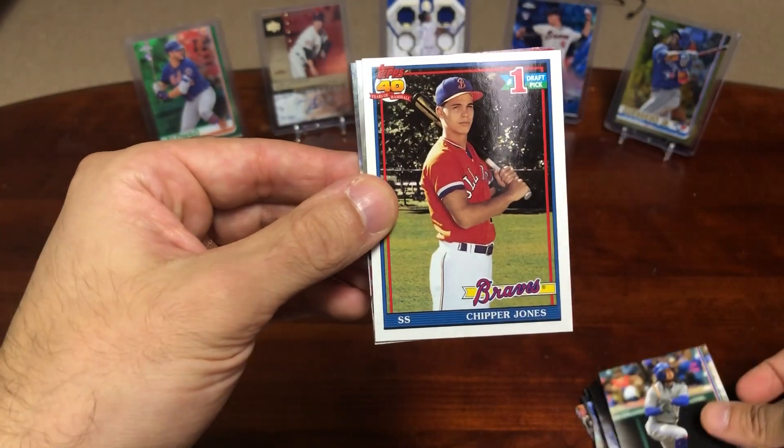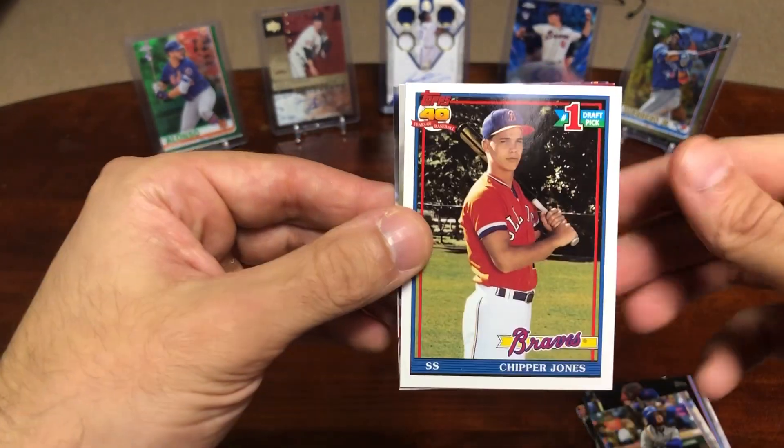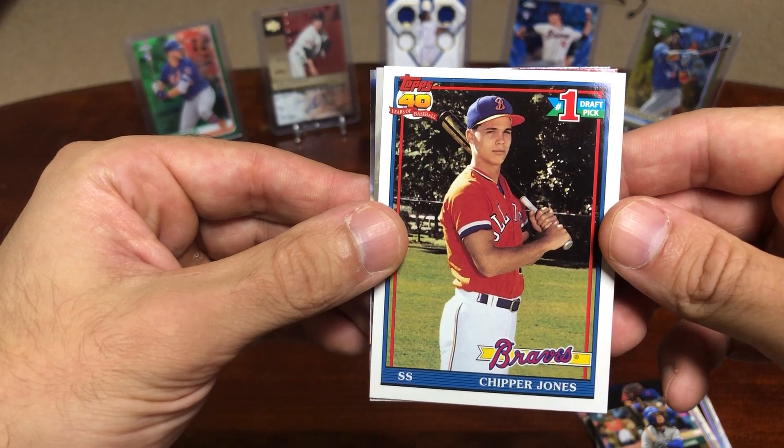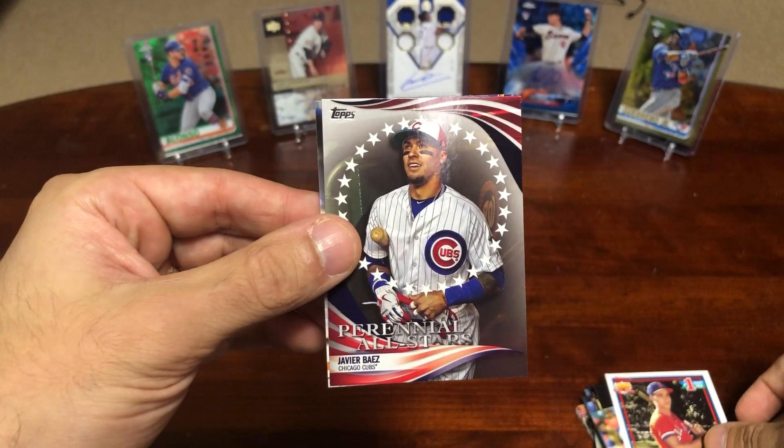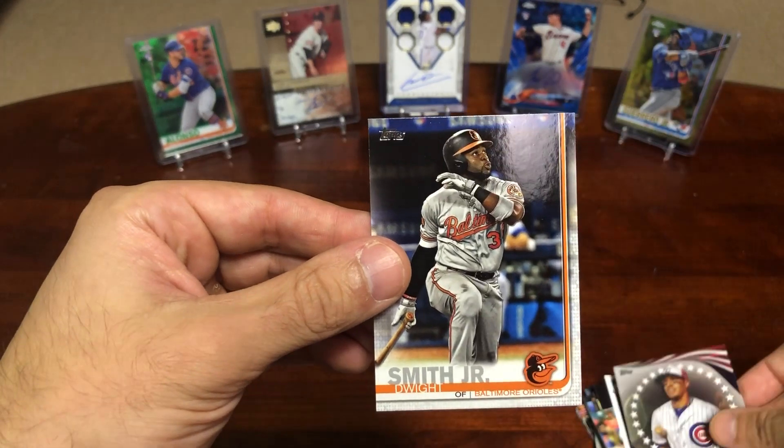We got a Freddy Galvez stamp card — nice. Chipper Jones, this is kind of cool — number one draft pick card, very nice. Javier Baez and Dwight Smith Jr.